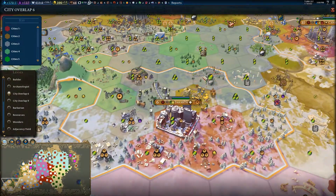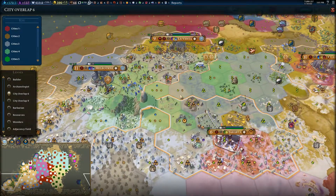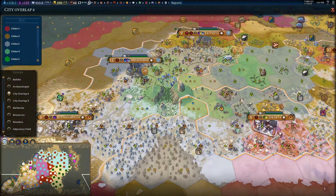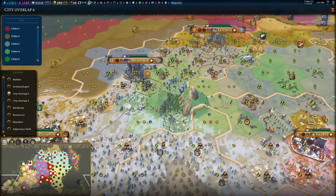I think I kind of buggered it up in Jakarta. So this is our Industrial Zone in Jakarta. It'll support Rockhampton, it'll support Melbourne, it'll support LaVenta. This one will only support Melbourne and Rockhampton, actually.